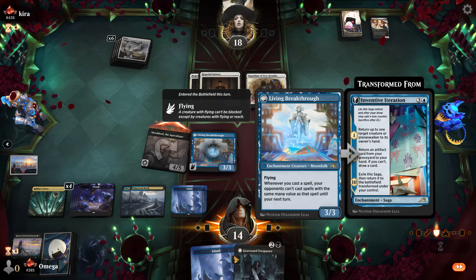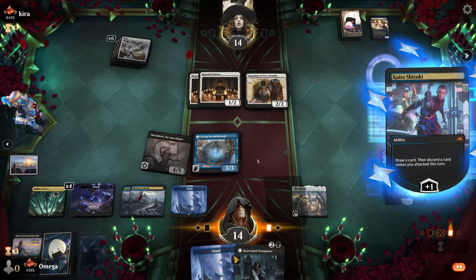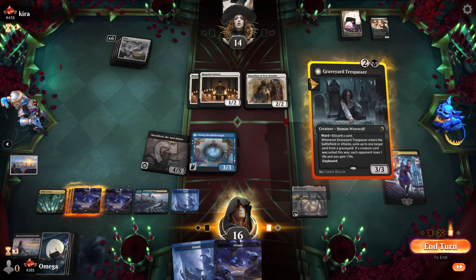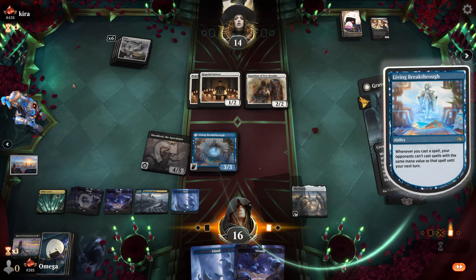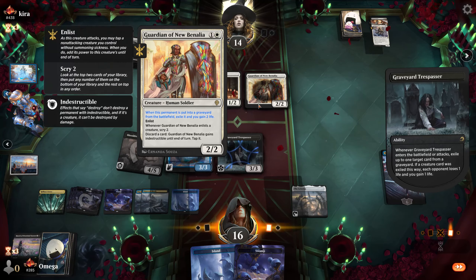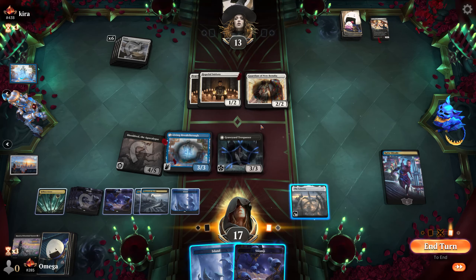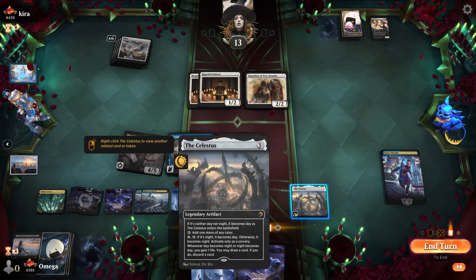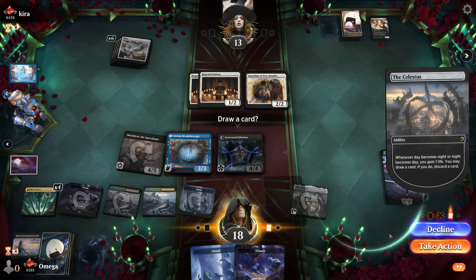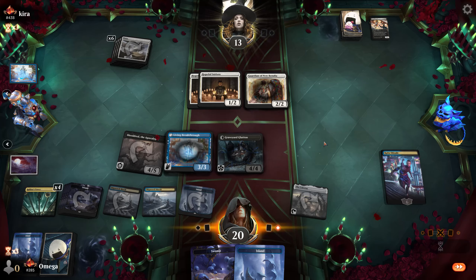Living Breakthrough contributed so much to this game — even the blocking. I think he was just scared we could block his plays every single turn, especially after seeing the hand. Kaito draws a card, Sheoldred heals us, and Living Breakthrough blocks whatever he wants to play. Three-mana drops not anymore — that's so epic. Let's get rid of brutal Qatar. I made a mistake — I should have switched with Celestus first before playing Trespasser, and we would exile an additional card. I messed it up pretty hard. That's a huge deal.